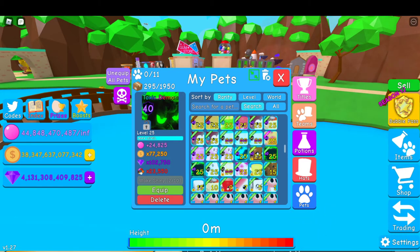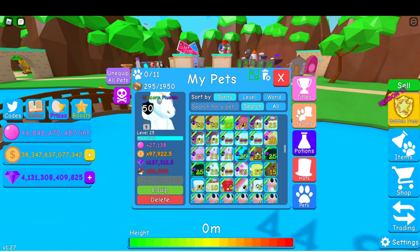Two Toxic Demons — 500 together for both of them. Unicorn Plushie — radiant one, 850.